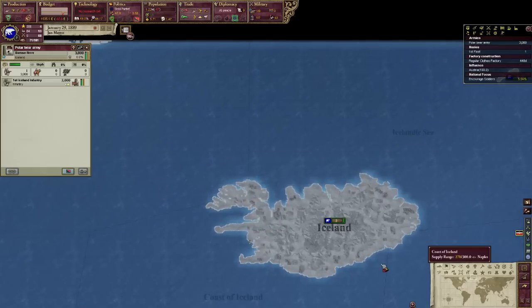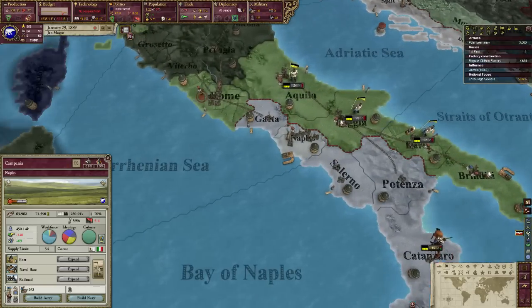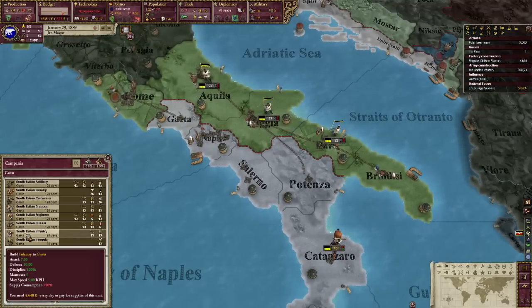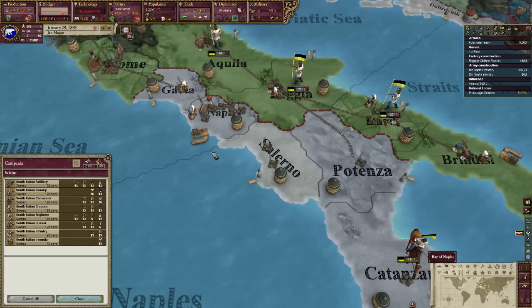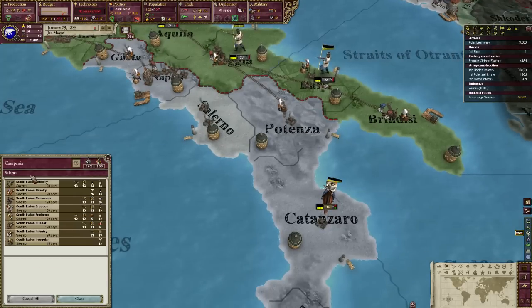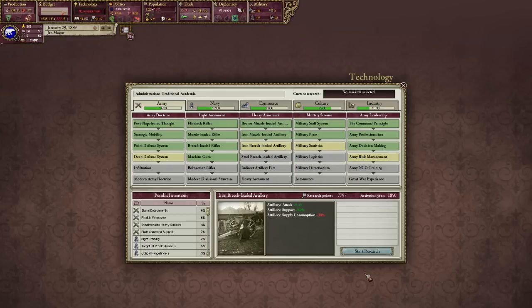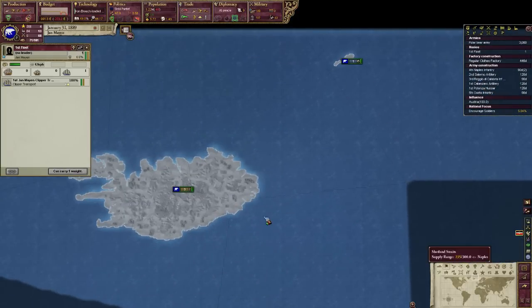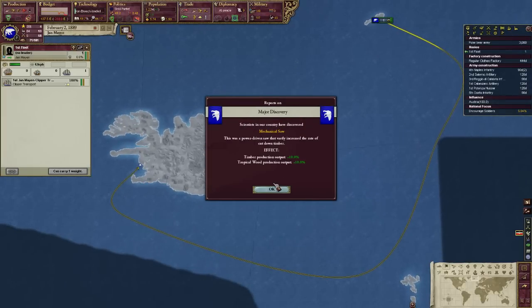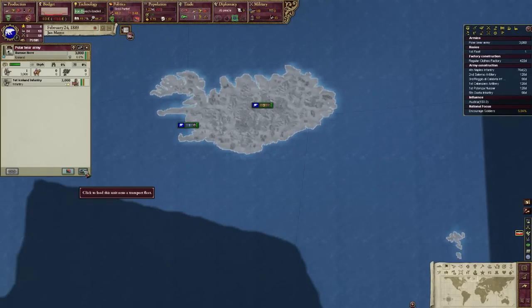Holy fuck, this took forever to complete. This was probably one of the most difficult games I've ever had. But of course we are not done yet — there's still stuff that needs to be done. Right now we need to rush recruiting an army, because there's going to be a lot of militancy. There have been a bunch of Sicilian nationalists amassing and planning an attack on me because they don't want to be ruled by polar bears — which I can respect, but they're not allowed to choose that. That's our call. I'm also going to try and send my navy down there.